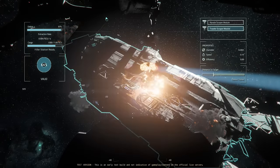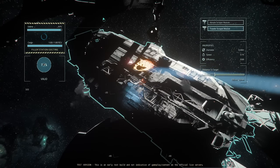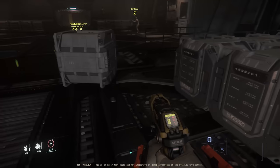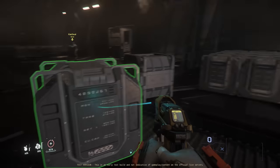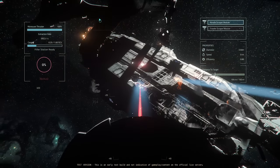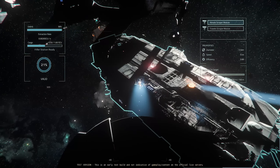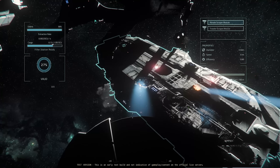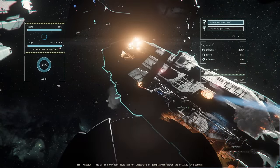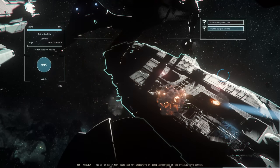It turns out there's rather a lot of RMC on a dead Idris. Using the trawler module for maximum possible speed, we started scraping the hull and managed to get boxes churning out rapidly. Compared to the derelicts scattered around the Lagrange points, extraction rates were 2–3 times higher on the main hull section. We assume this is down to the thickness of the Idris's skin, and there's rather a lot of surface area to scrape. The blown-off engine parts do yield some RMC but at a lower extraction rate, so it's probably worth skipping those.